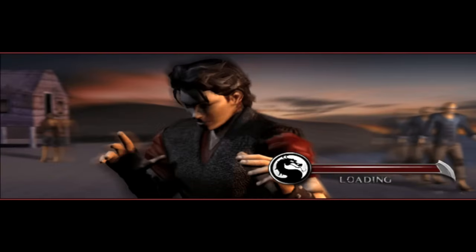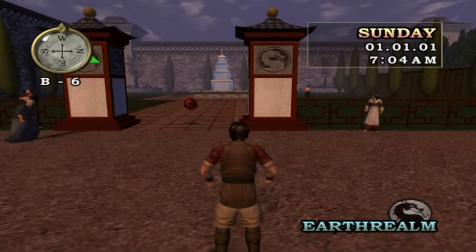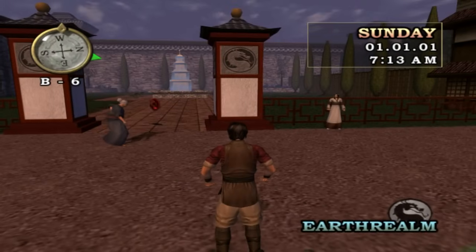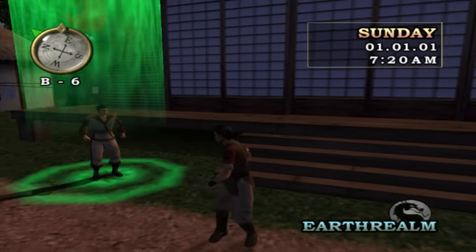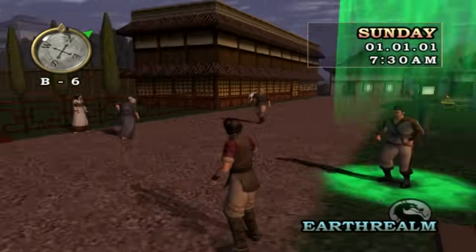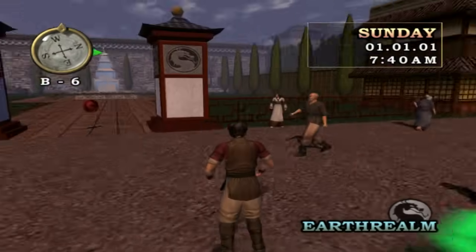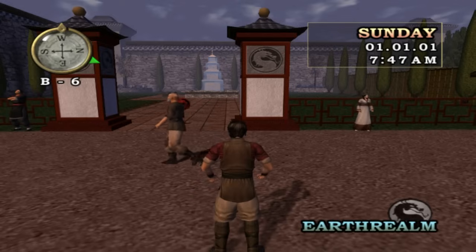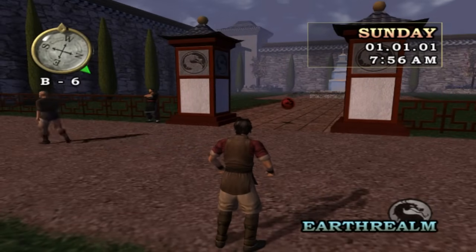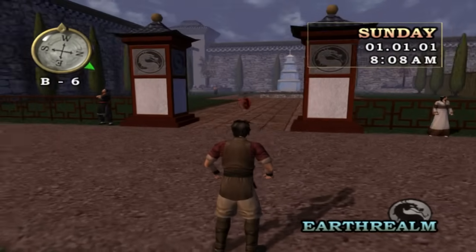There will be many more to come. And so this is basically what Conquest Mode looks like. You are thrust into this Mortal Kombat universe. At the moment we are in Earthrealm, as you can see it says there in the bottom right corner of the screen. In the top left we have a compass. In the top right we have the day, the date, and the time.